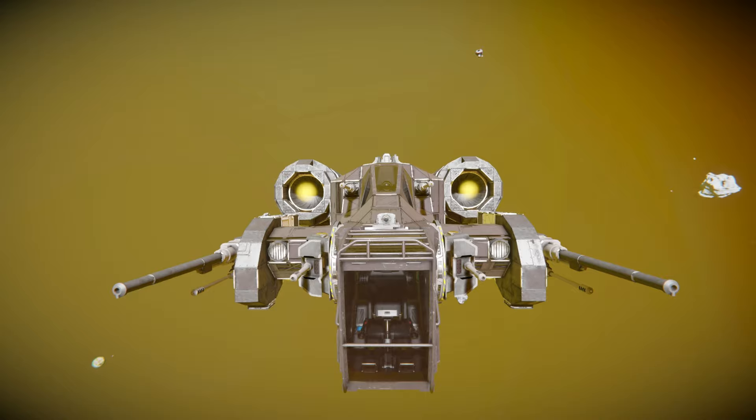Surrounding both cockpits we've got our autocannons and our two assault cannons. The assault cannons are strong enough to move the entire ship backwards — taking over and firing them for a quick demonstration.